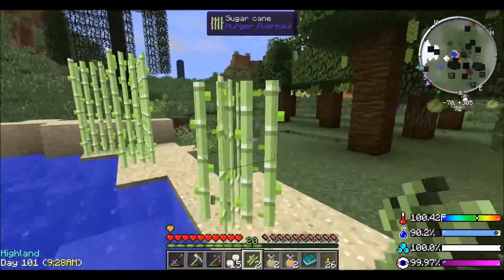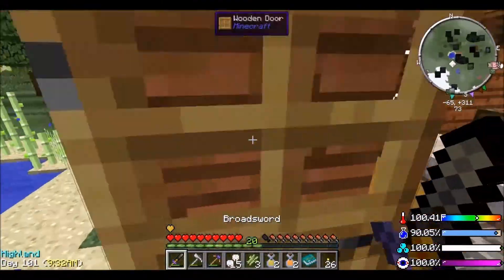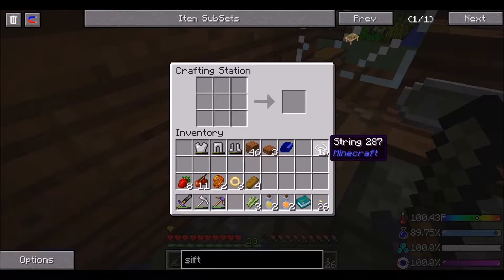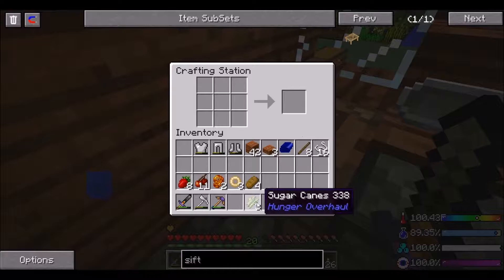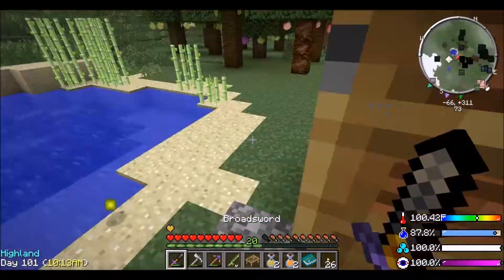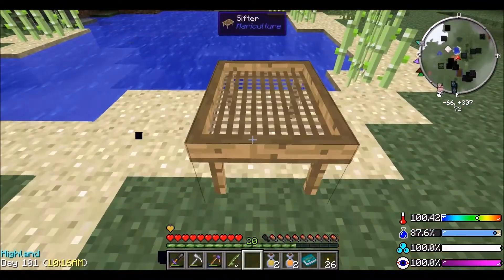So the first thing we're going to do is make a fishing rod - I need loads of string as well, so I'm going to need sticks too. Let's make the fishing rod - you get the reed fishing rod. Then what I need to do is create one of these - sticks there, yeah there we go. We've got the sifter, and what you do with this is this is how you actually get bait to use.